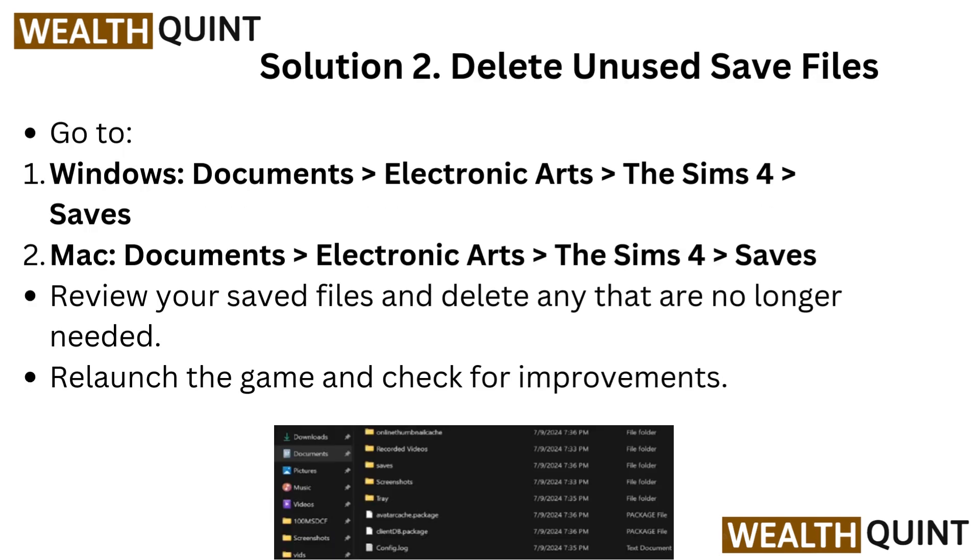Solution 2: Delete unused save files. Go to Windows > Documents > Electronic Arts > The Sims 4 > Saves. On Mac: Documents > Electronic Arts > The Sims 4 > Saves. Review your saved files and delete any that are no longer needed. Relaunch the game and check for improvements.